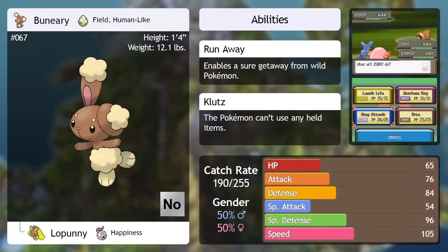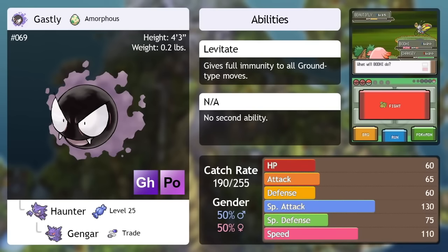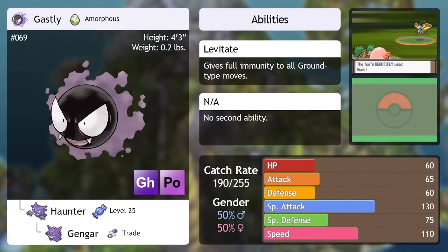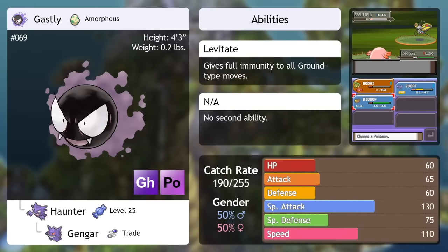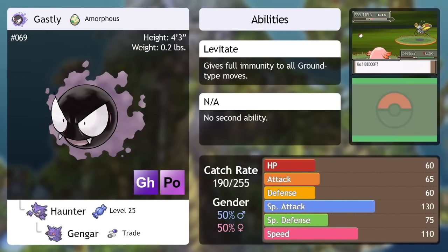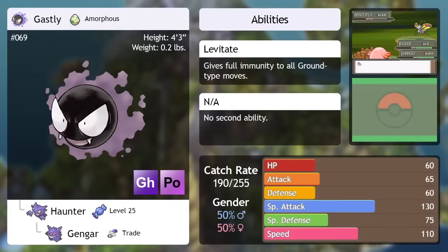Gastly — you can only find it this early in Platinum, so it is available a little sooner than in Diamond and Pearl. It is a Ghost Poison type, which is a pretty good defensive type, in addition to being a really mean special attacker. It also has 100 base special attack as a Gastly, so that's very respectable. However, it's not going to have any moves to take advantage of that for quite a long time, and there aren't really many TMs you can get right now that it's able to learn. It's going to be very weak, very frail, not doing much damage, not being able to take hits. If you can get through that, you will get a very respectable Pokemon on the other end, and it does have a trade evolution involved. I'd personally recommend waiting on this one a little bit longer.